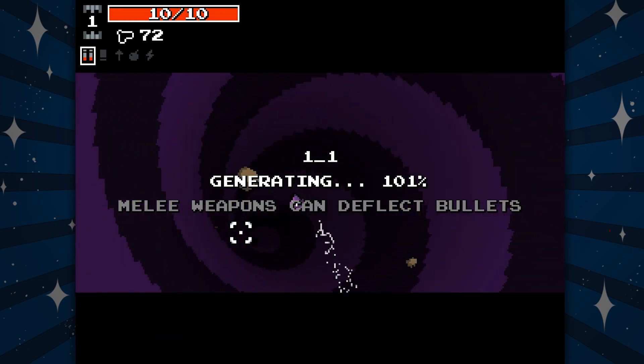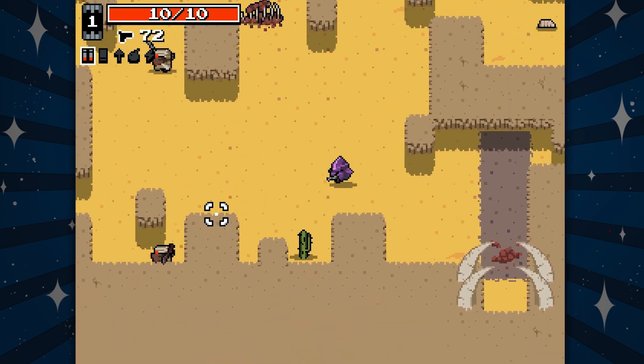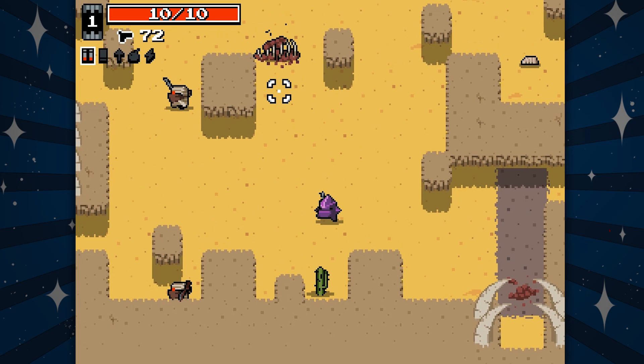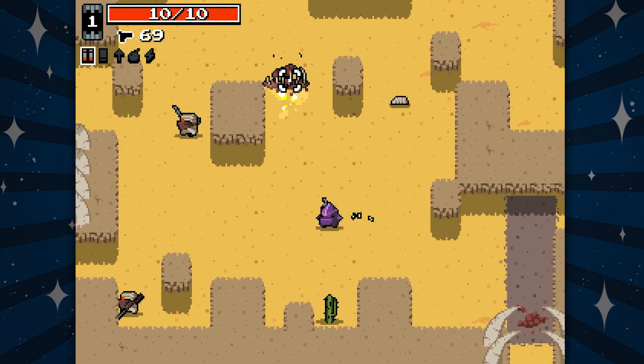Melee weapons can deflect — frickin' A, they can! I did it! And they start off with different weapons — I've got a pistol with 72 bullets in it. That's a weird number.